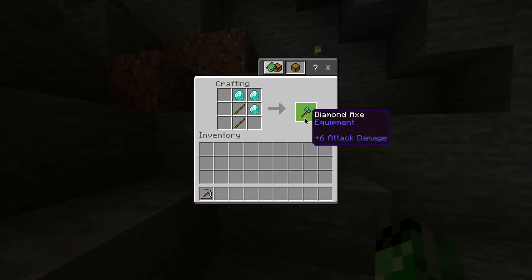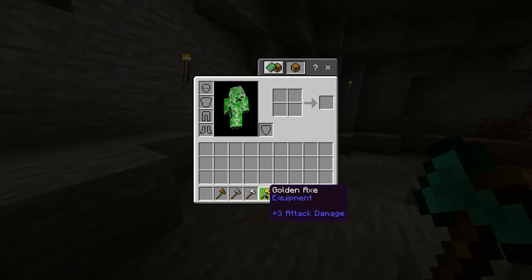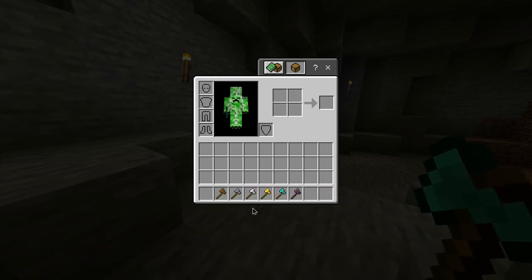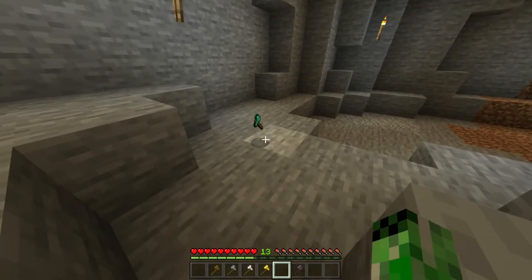And there you go, you've got yourself a diamond axe. Now, also in this game alongside the diamond axe, you also have a wooden, stone, iron, gold, and netherite axe, all of which have different durabilities and can mine at different rates. But for now, you have yourself a diamond axe.